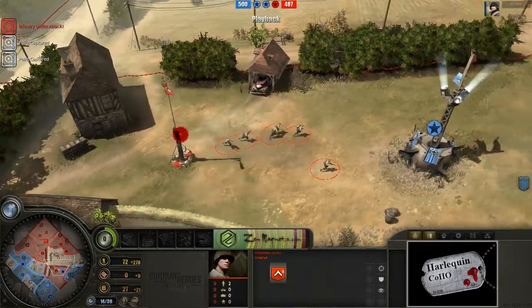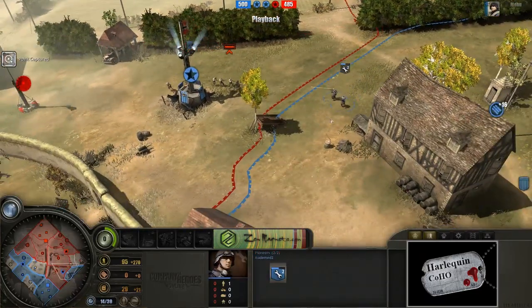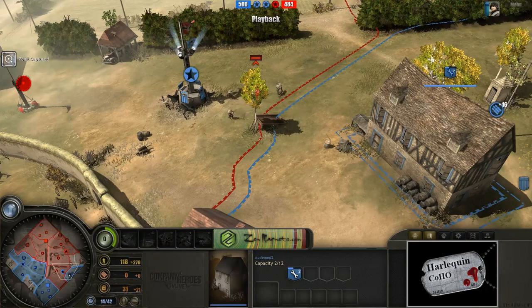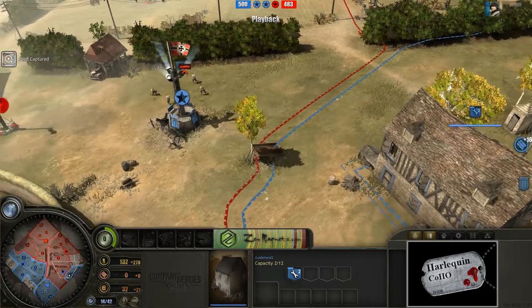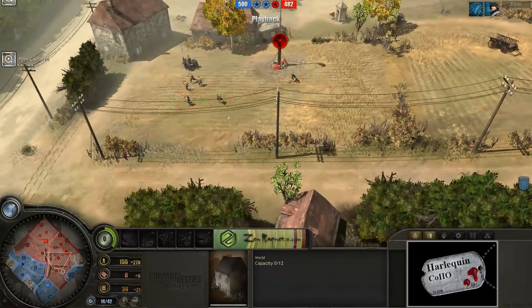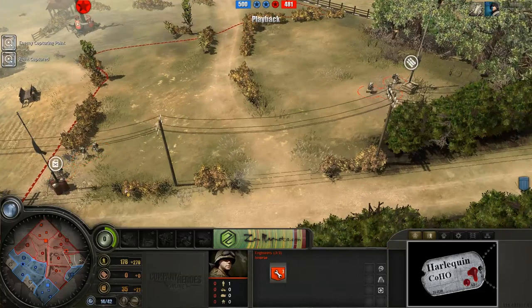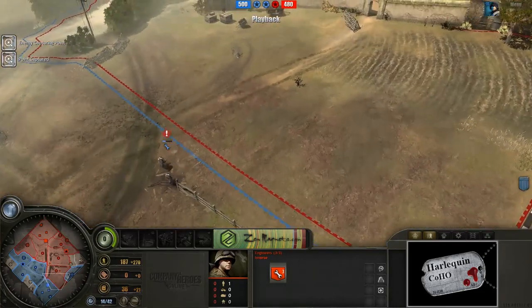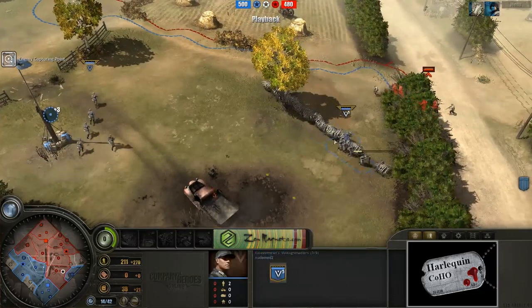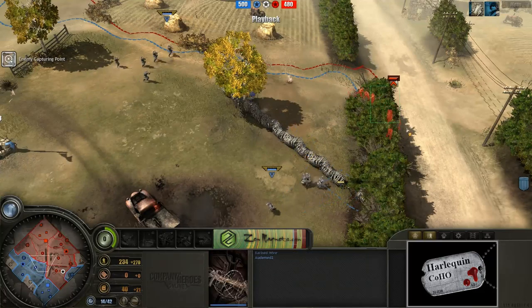Inverse is continuing to cap down here — grabbing that point, having a brief firefight with these pioneers who are going to have to get out. He puts them in a building to provide a little fire, but without the rifle upgrade they don't have the range to do much, so they're retreating home. Inverse is just establishing control on the right-hand side: capping the fuel point, capping the munitions point, and grabbing pretty much everything he needs. The task for Automed is going to be to stab back into that territory, though he's playing around with barbed wire a little bit.